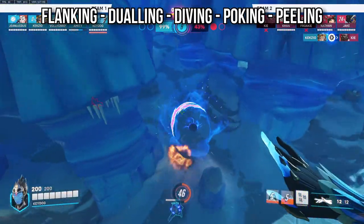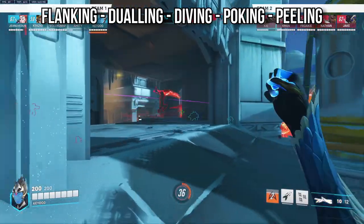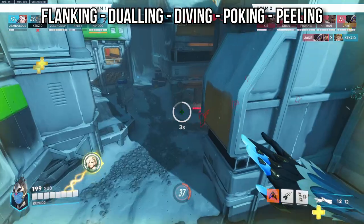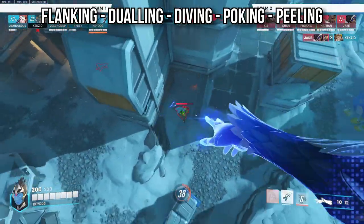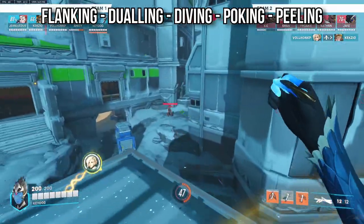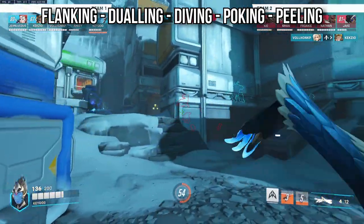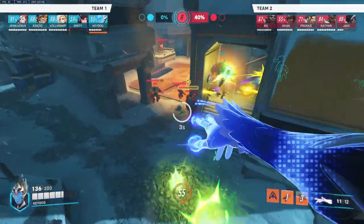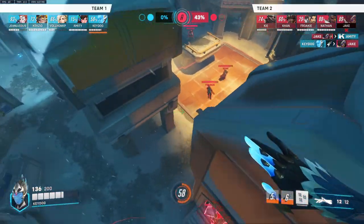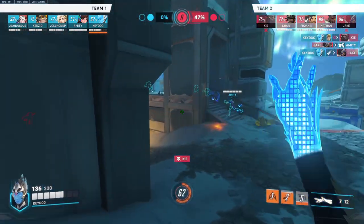To summarize, Echo has a multitude of playstyles: flank and assassinate someone, duel up front while your tanks hold attention, dive a target in a dive comp, poke from afar if you outrange the enemy before getting close, or peel to blow up the enemy tank when they engage. That's it for the guide — if you enjoyed, don't forget to like, comment, and subscribe. If this video helped raise your IQ, share it with your friends.